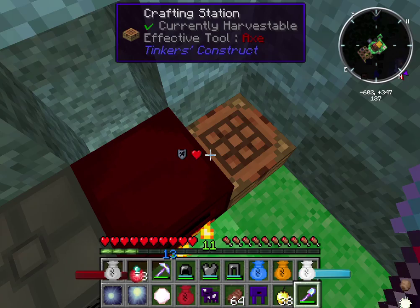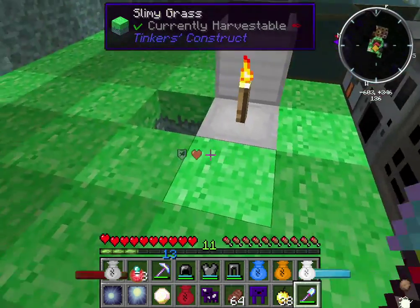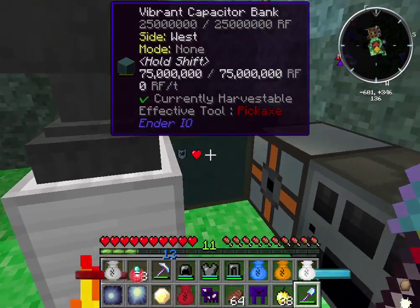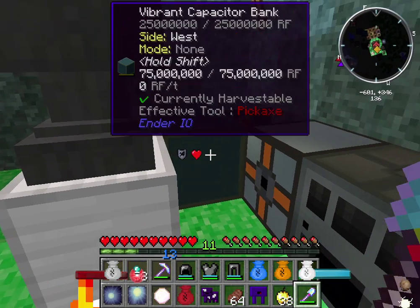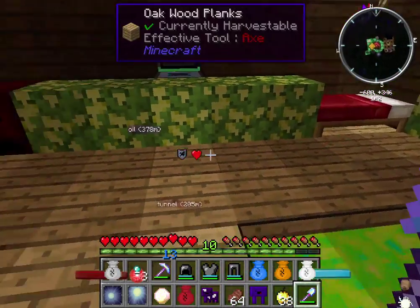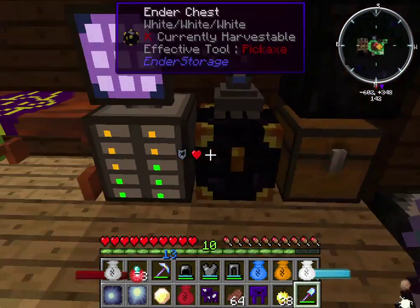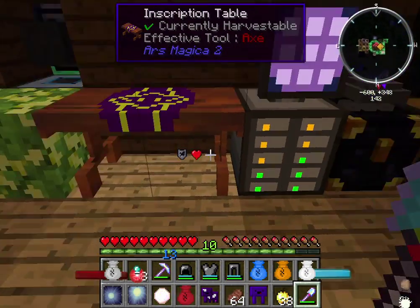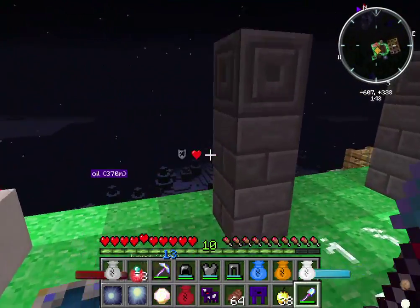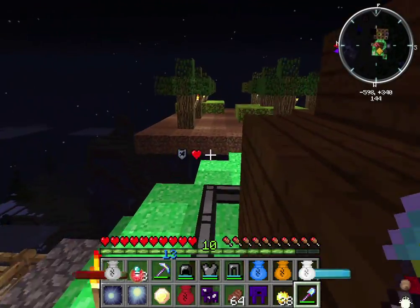Oh, there it is — apparently it got pushed into the crafting table to the side of it. Interesting, never seen that before! And of course you have to have the Vibrant Capacitor Pack. Moving on — that's actually about it. Some more Ars Magica stuff, which is what I've been working on the most lately, since I'm fairly new to that mod and still learning.